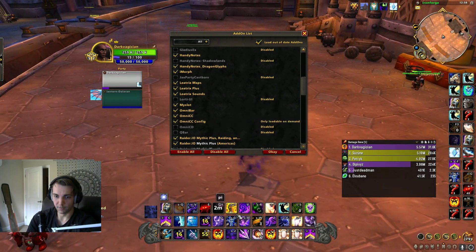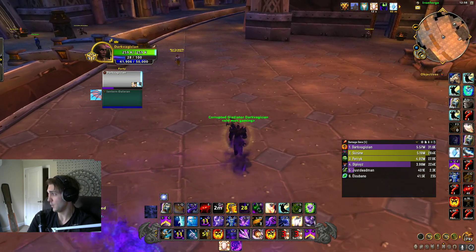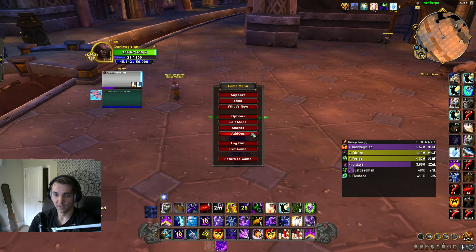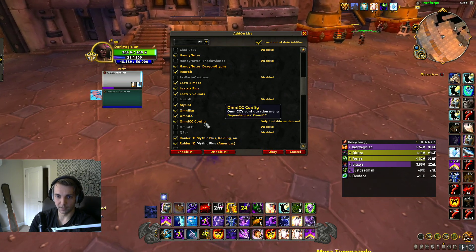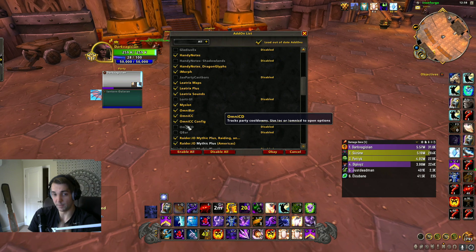Omni-CD just puts a number on your action bars. I think Blizzard has this in the default UI now, so you might not need it, but I have it for the throwback. Omni-CD is similar to Arena Team Tracker — it's probably actually better, so maybe recommend that one over Arena Team Tracker.